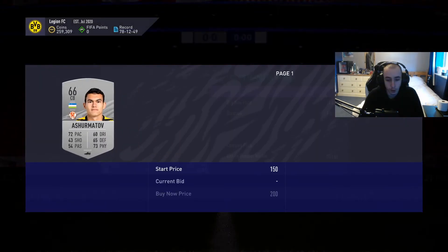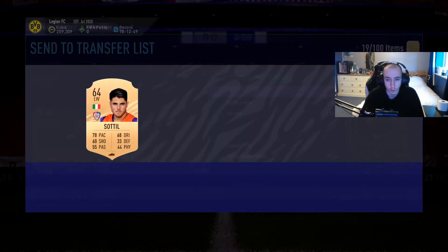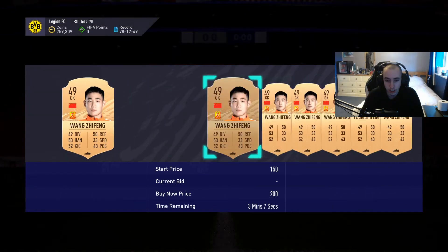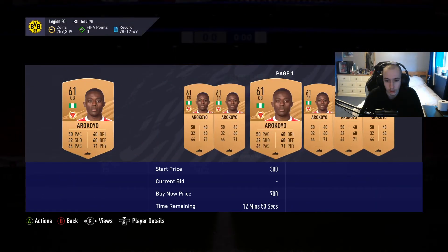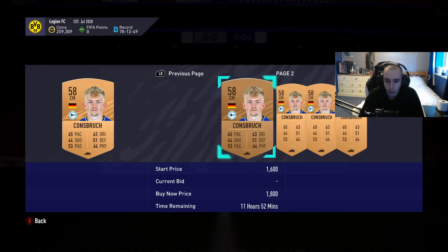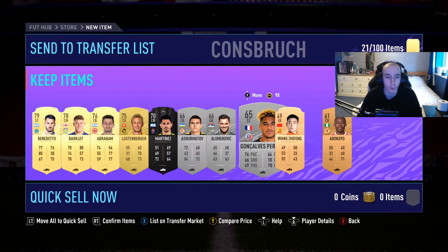That is that for today. We'll check these silver players — he'll go for a little bit but I'll save him. This guy's up, this guy's up, this guy up. Chinese might go for something. That's decent actually — this bronze pack method is good, and I'll do a bit more of that to try and get my coins up.